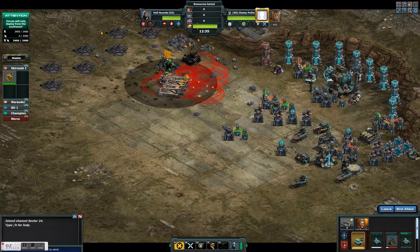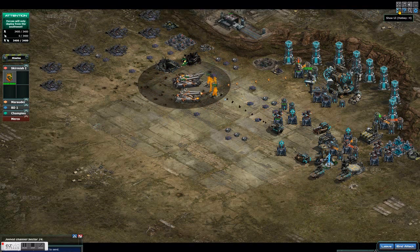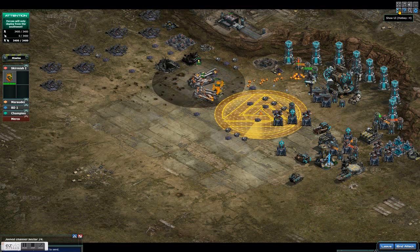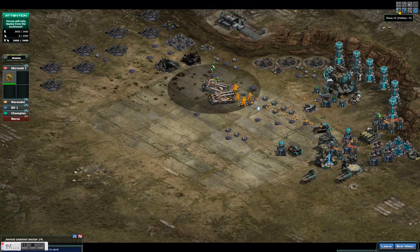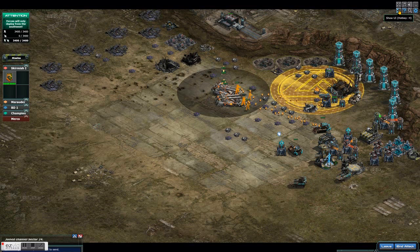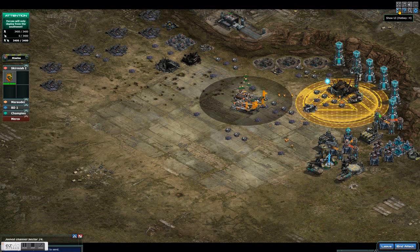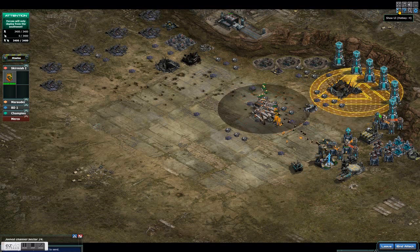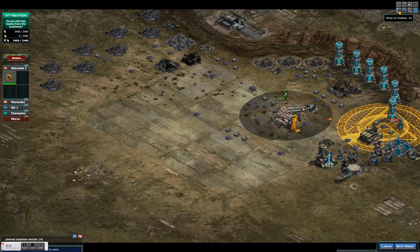I'm using the same units as in the Skirmish 1 base: two cannons in three platoons, and Oxford with one cannon in the fourth platoon — and that's my lead platoon. I always lead with Oxford because Oxford has a map-wide bonus that he gives to all cannons, so you always want to lead with your Oxford.